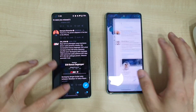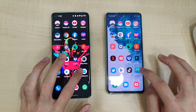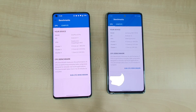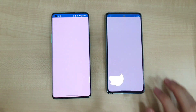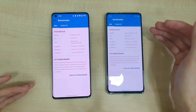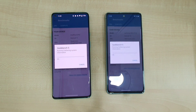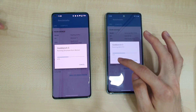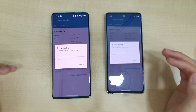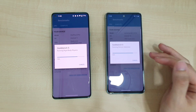Now we're going to do a Geekbench benchmark test on both phones. Closing all apps — you can see Qualcomm Snapdragon on both devices. We get it started. Halfway through the test, the S20 FE is already at 48–51% while the OnePlus 8 Pro is only at 44%, so the S20 FE is running faster.